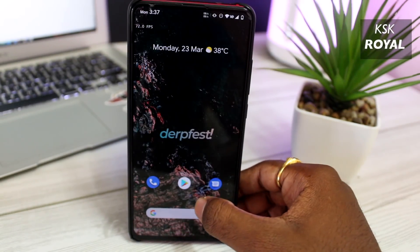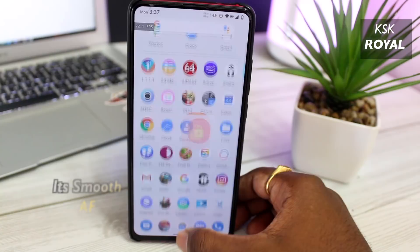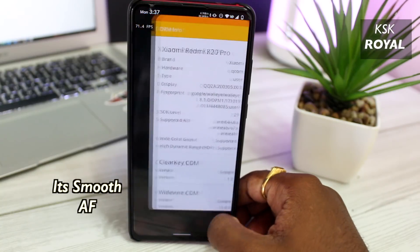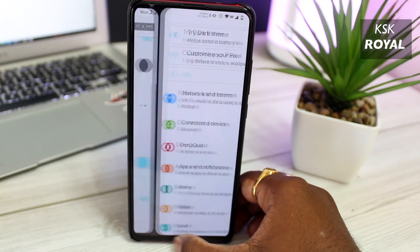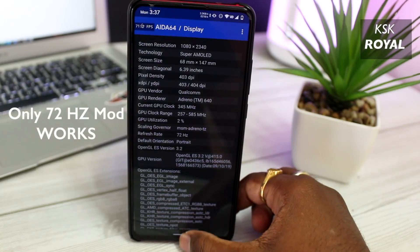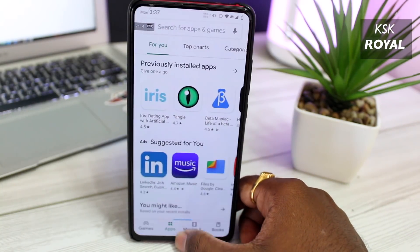Now let's talk about smoothness. This ROM is completely different in terms of smoothness — it's fast and smooth. The animations and transitions on bigger displays like the Redmi K20 Pro with higher refresh rates are impressive. I have overclocked my Redmi K20 Pro with a 72Hz refresh mod and the UI feels barely smooth — zero percent lag and stutters are noticed.